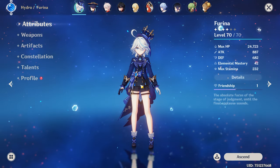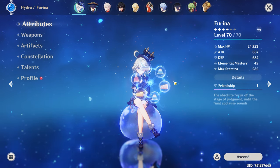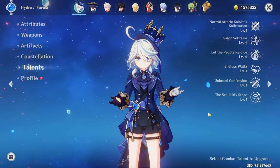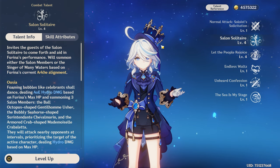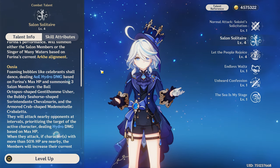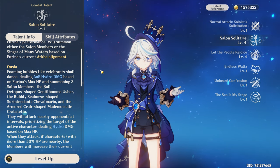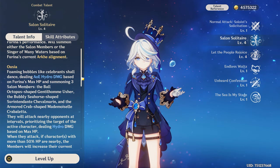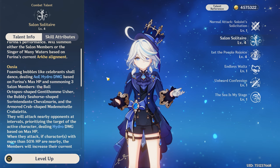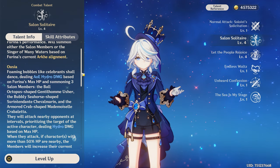Furina has two really unique playstyles: the first one is being an on-field damage dealer, and the second one is being a pure support character. The main source of damage is her elemental skill, which has two states. The first one is called Ouija — when you press your elemental skill you summon three hydro bubbles that attack enemies and deal AOE hydro damage based on Furina's max HP. When dealing damage, Furina will drain your party members' HP, so you need a good healer.